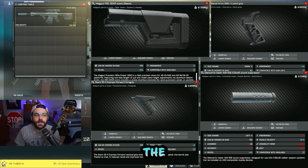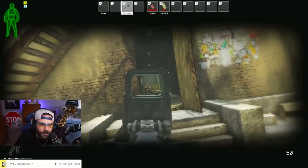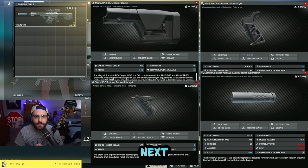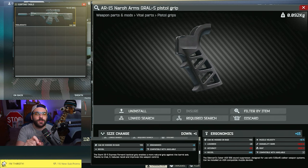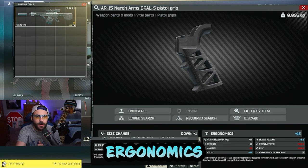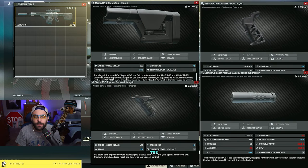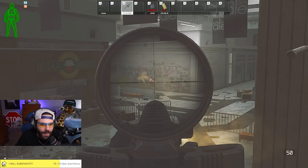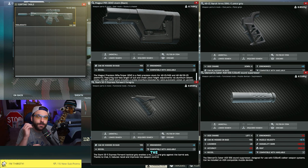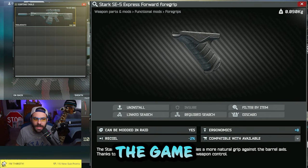So let's break down the build. First off, the PRS Gen 3 stock — that thing is going to make your recoil great. Next, the pistol grip: plus 15 ergonomics on the Grawl. There's another pistol grip that is also plus 15 ergonomics, but it is a lot more difficult to unlock, so the Grawl is the one I go with. For the muzzle device, I use the SilencerCo suppressor — this is the best suppressor for 556 weapons. And then finally, for the foregrip, I use the SE-5, which is the best foregrip in the game right now.